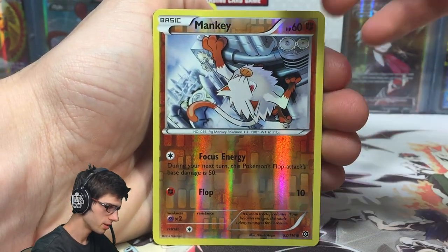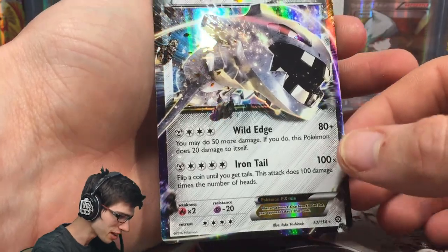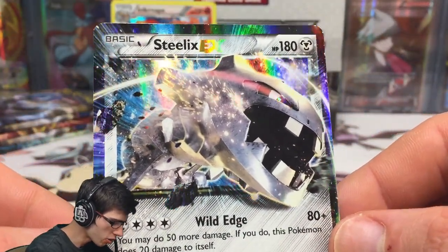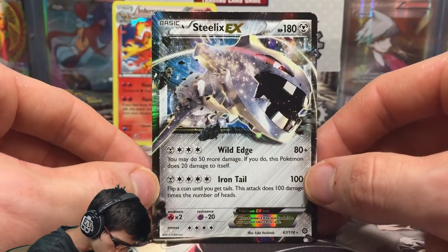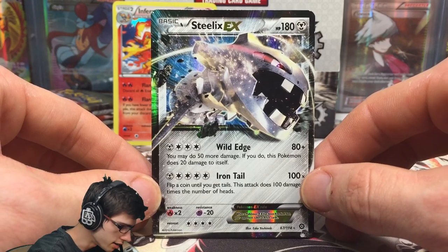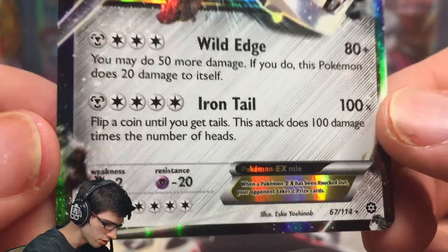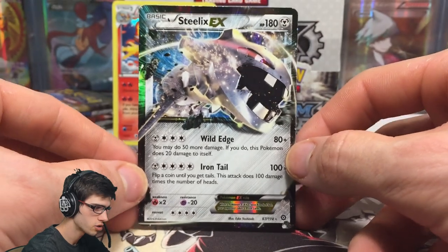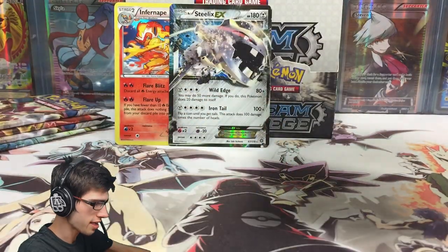Oh! We got a Steelix-EX — that is one of the best EXes in my opinion art-wise in the set. I feel like the Mega is really overdone but this regular EX — they've done it just right. It's got 180 HP with Wild Edge and Iron Tail. It's a shame the energy costs are huge — Wild Edge takes four energy, Iron Tail takes five, and the retreat cost is four — but not bad. I absolutely love that art.